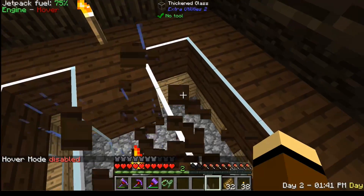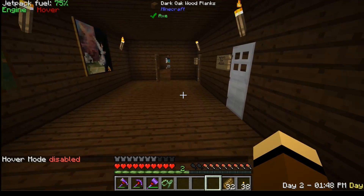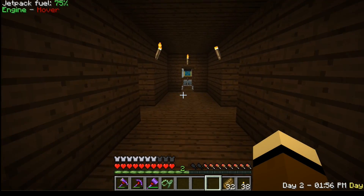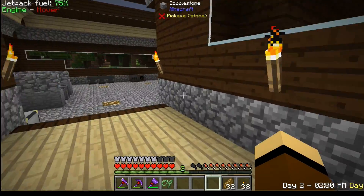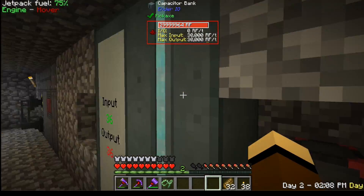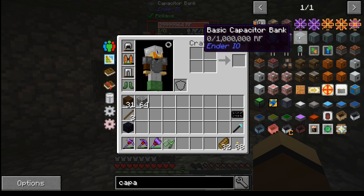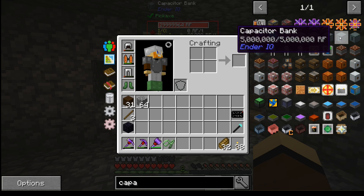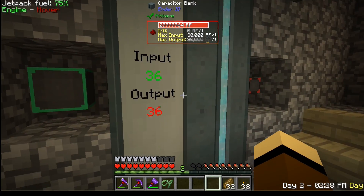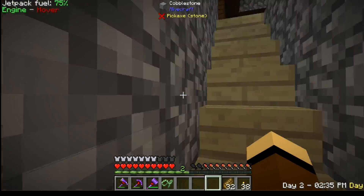That is our solar panel room and it just does its thing. We've upgraded our capacitor banks now to the middle ones — a capacitor bank, not a basic. We still have our reactor, but we've been mining quite a bit in the mining world.